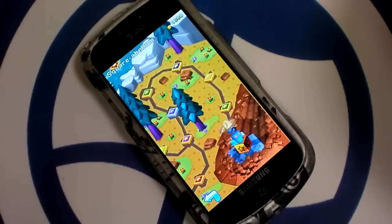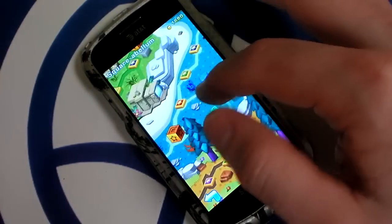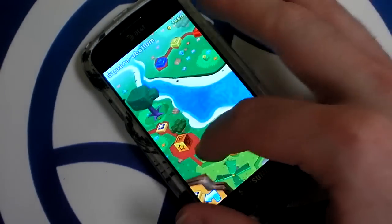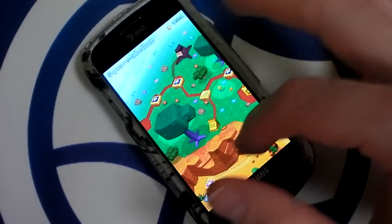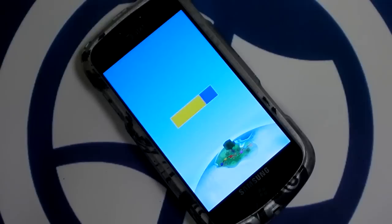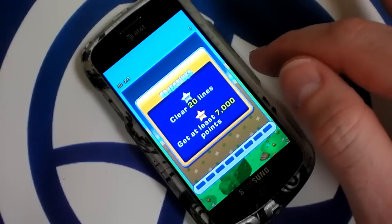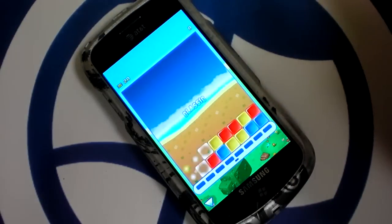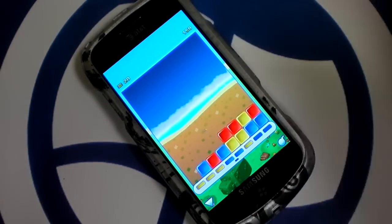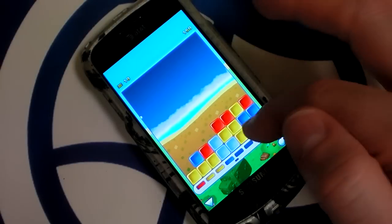It includes an enormous quest mode with over 70 levels of blockbusting puzzles. In most levels, pieces rise from the bottom, and you just need to get rid of them by touching groups of three or more blocks of the same color. It's simple and perfect for a touch screen.